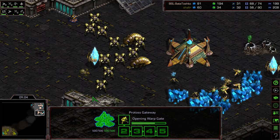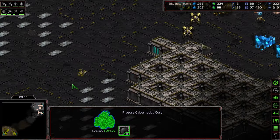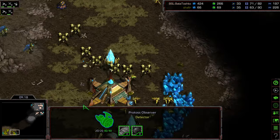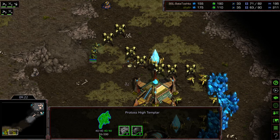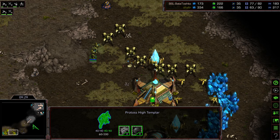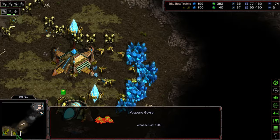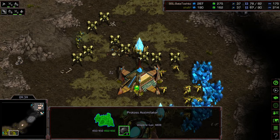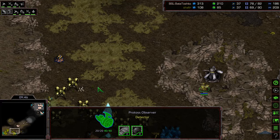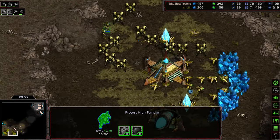Bate now moving out to that natural. We do have two DTs here, but you can see that's 54 energy sitting here working towards 75 — so this is gonna be critical. Does that Psi Storm come online in time for this engagement, or is Shafir gonna have those Reavers doing all sorts of damage at his natural? One critical thing: Bate has not taken his gas, whereas Shafir is mining that gas. Shafir wants that for higher tier units — those High Templar. That can be a tech difference. Actually, Psi Storm just finished — so the timing is working out.